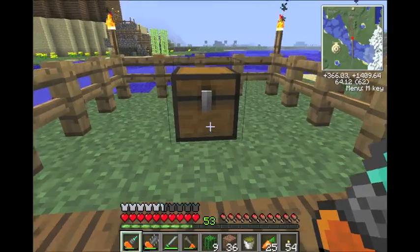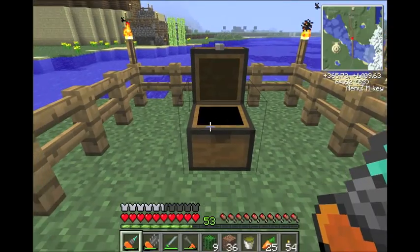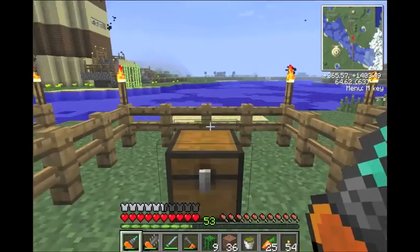It costs 11 diamonds, and I don't remember exactly how many iron — a lot of gold. So this is how to make it. I've shown you the iron gears before, but I haven't shown how to make the gold and diamond ones, so I figured I'd show that first.